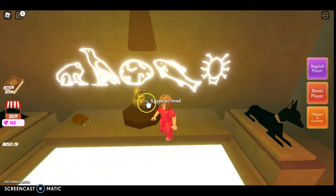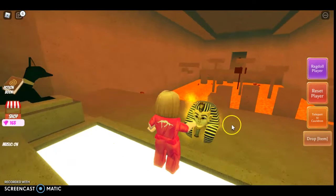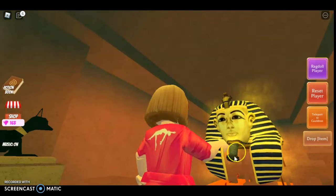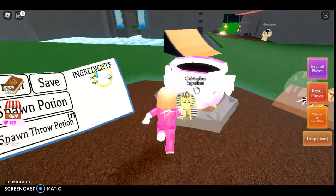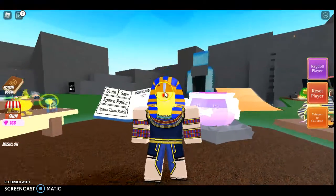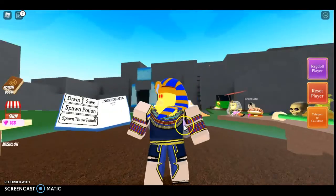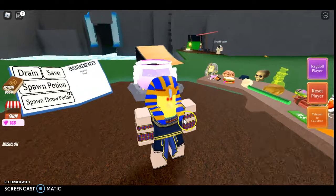An Egyptian head appears — sorry, I do not know how to pronounce it. If I mispronounce it I am sorry. Okay so let's see what potion it makes — I'm really curious, I haven't seen the potion yet. What the — oh my god, what is this?! I look possessed! Sorry if I scared you.